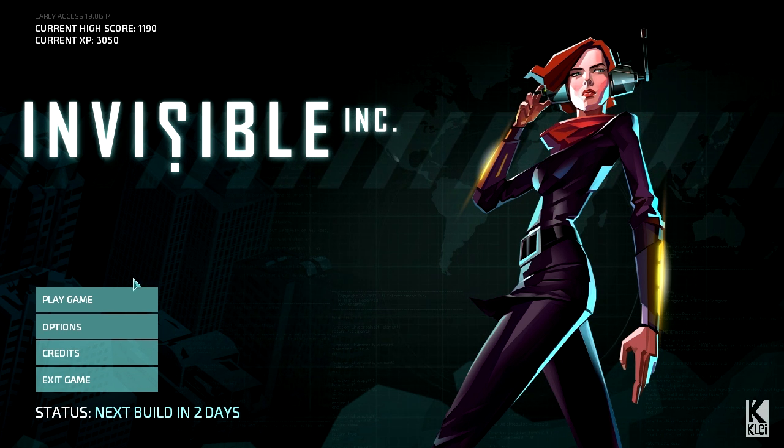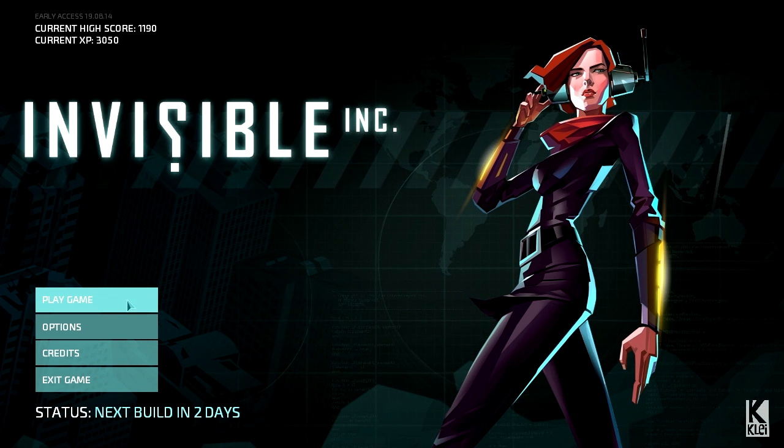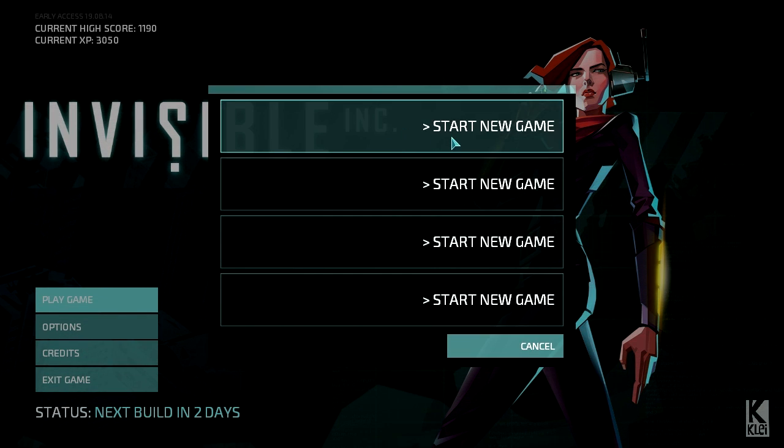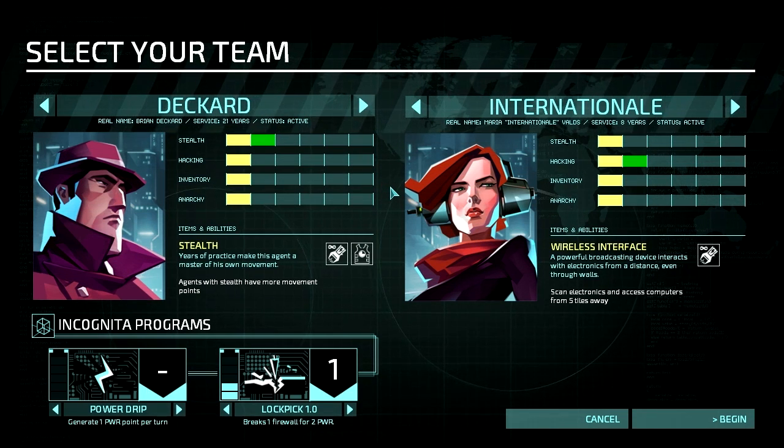I have been playing this a little bit. This is the early access version, not completed by any stretch of the imagination. Let's just start a new game here and we'll go into story mode. Endless mode is something you have to actually unlock after you've done story mode for a bit. We'll go in here and select our team.